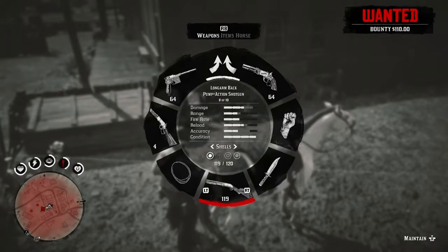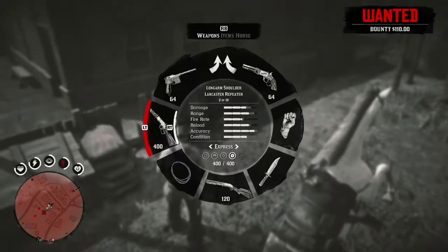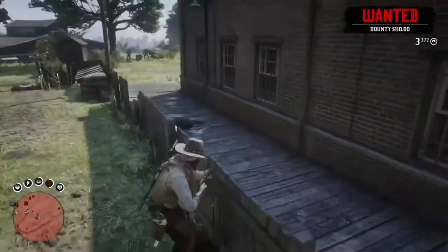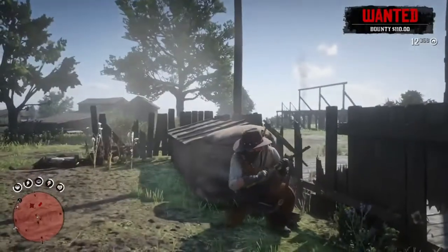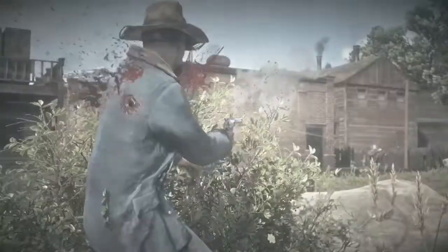I'm also using my Lancaster Repeater and my pump-action shotgun with slugs. You can change your ammo by holding the left button, hovering over the weapon you want, and using left or right on the directional pad to pick your ammo. Right now I'm using high velocity for more damage. Earlier I was using split point rounds which increase accuracy — you can craft those at the campfire.